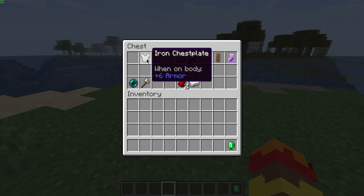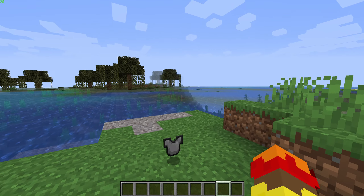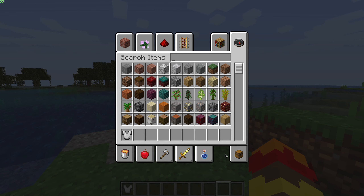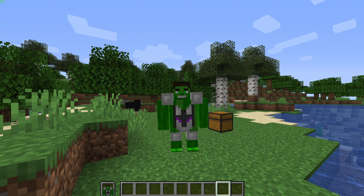We're gonna start with Hulk. To become Hulk, throw an emerald and a chest plate on the ground, and you will be given the Hulk containment suit. Put that on, and when sneaking it will transform you into the Hulk.